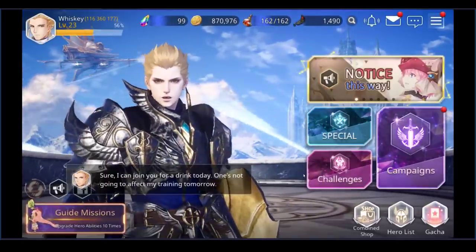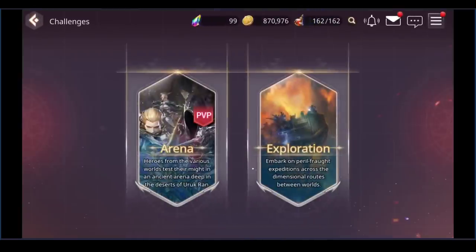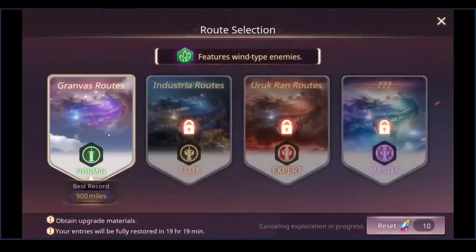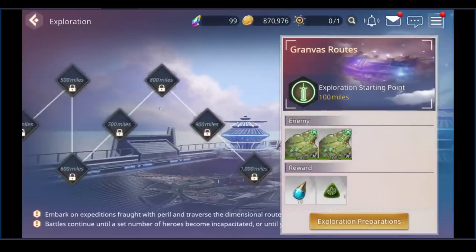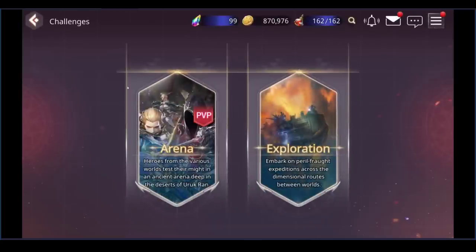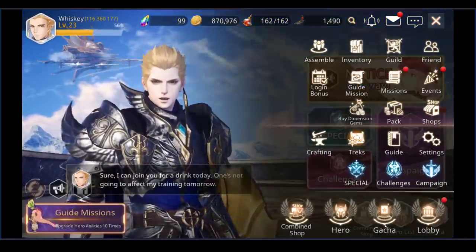To grind for gear there are two special sections: special and challenges. In challenges there's PVP and exploration. Exploration helps you get skill stones — the higher the level, the better the skills. Exploration is a marathon where your units start fresh but never heal; they just keep going until you complete the progression. PVP I'll come back to later, as that's the ultimate end game for any gacha.